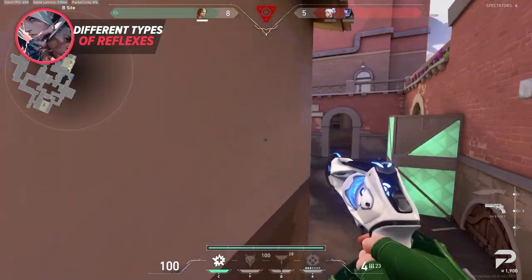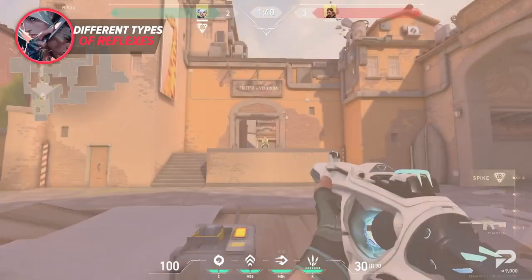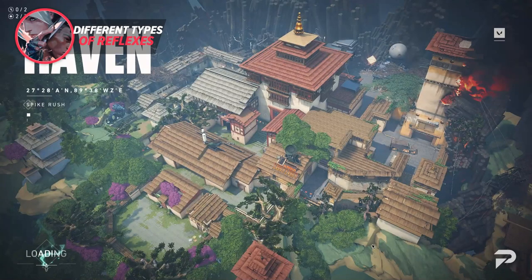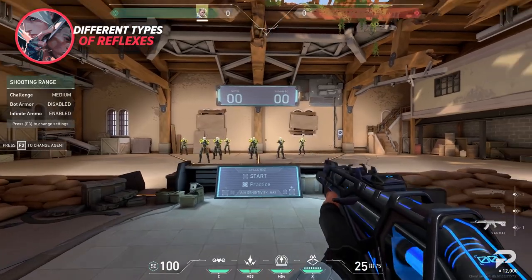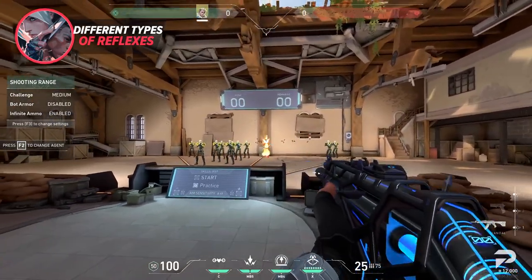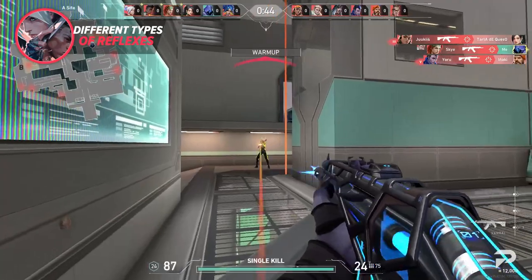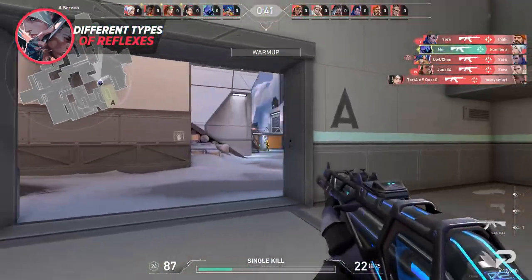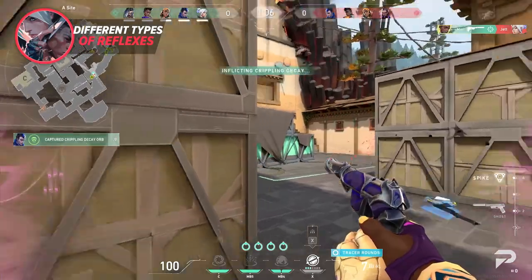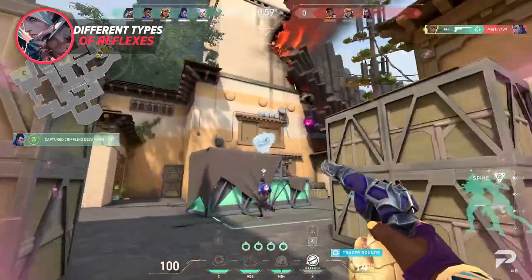There are a lot of different reflexes to train, each with unique practice methods. For example, a reflex such as recognizing and dodging flashes — especially more difficult ones like Breacher and Skye — can only really be practiced in game. While another part of your reflex, like stopping your movement before shooting, can easily be practiced in a tool like the range. For newer players, target recognition is also very important, and it's best practiced in a game mode like free-for-all deathmatch. Or if you have trouble instantly separating friend from foe, you can play replication, where you'll get used to quickly recognizing whether a target is a teammate or an enemy based off their outline.